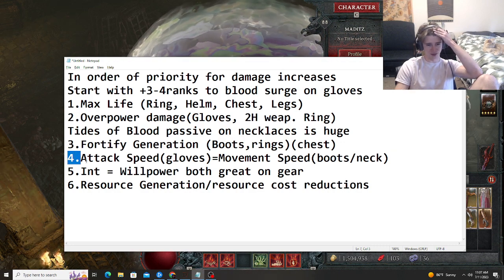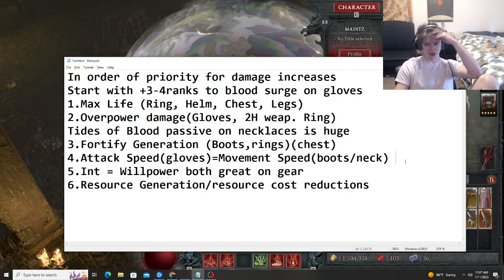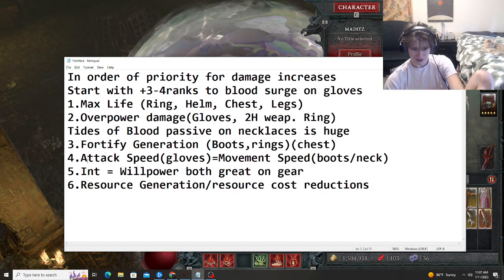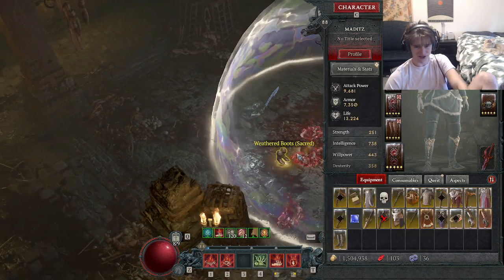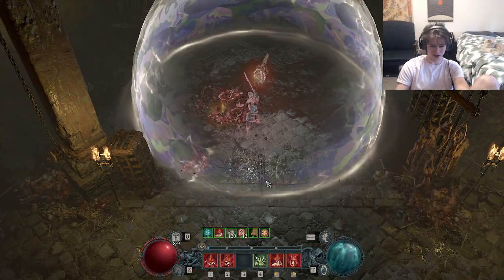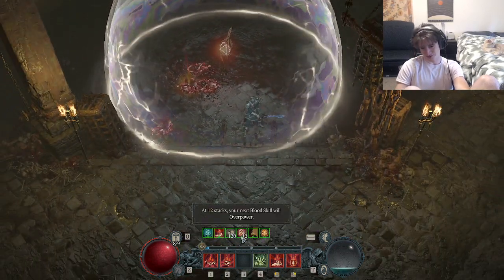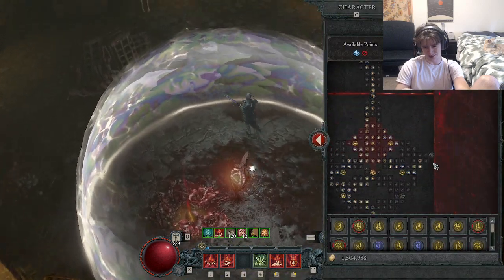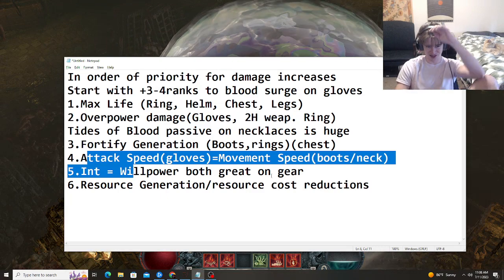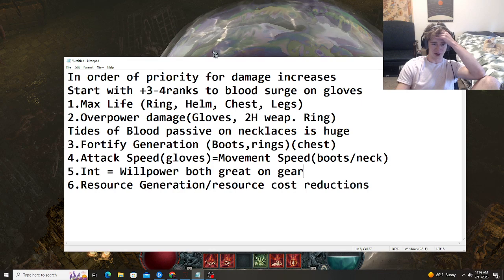After Fortify Generation you're gonna want to go attack speed and movement speed. Movement speed increases your damage by allowing you to get your Blood Orbs quicker and also get in better positions. Attack speed is gonna increase your damage because you're only getting the overpower guarantee on Blood Surge every 5 casts — aside from that it's only a 3% chance to overpower. The 12 second passive also gives us guaranteed overpowers but there's nothing you can do to increase how fast that goes.